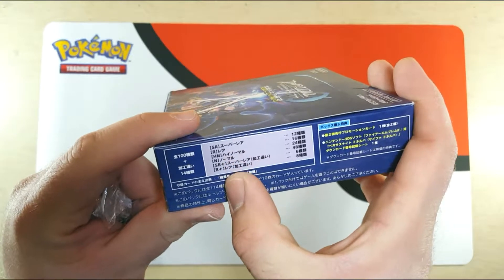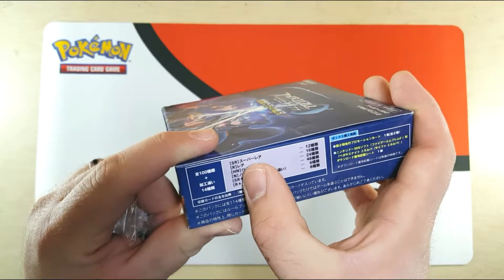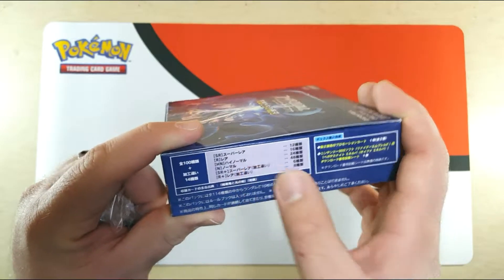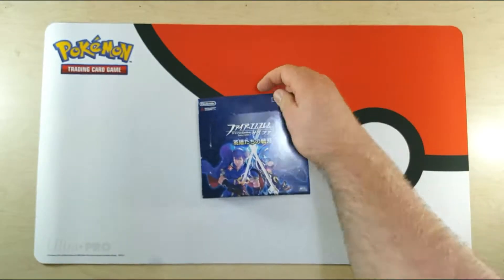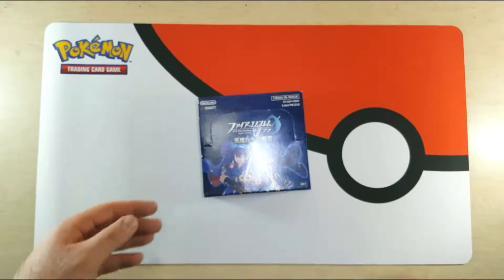Looks like it goes through the rarities here — SR, R, HN, N, SR+, and R+. There should be a special promo card in here, which is either the SR+ or the R+.